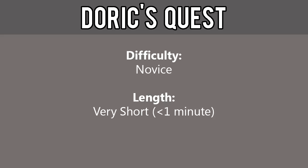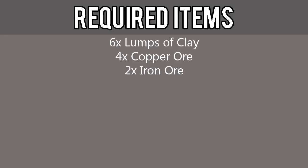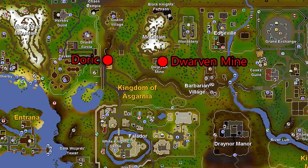This quest is considered novice difficulty and is very short length — under one minute if you bring all the required items with you. The requirements include 15 mining, though this is only needed if you are mining the items yourself. The required items include 6 lumps of clay, 4 copper ore, and 2 iron ore. Although not required, it is highly recommended that you also have Falador teleports. There are some maps in the description below to help identify key points of this quest — open it up to keep it handy.